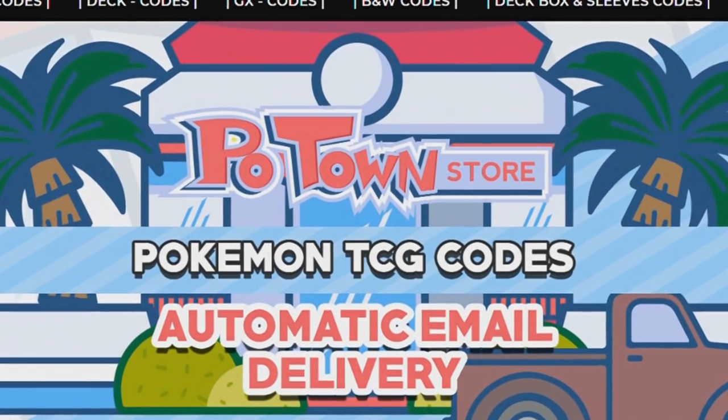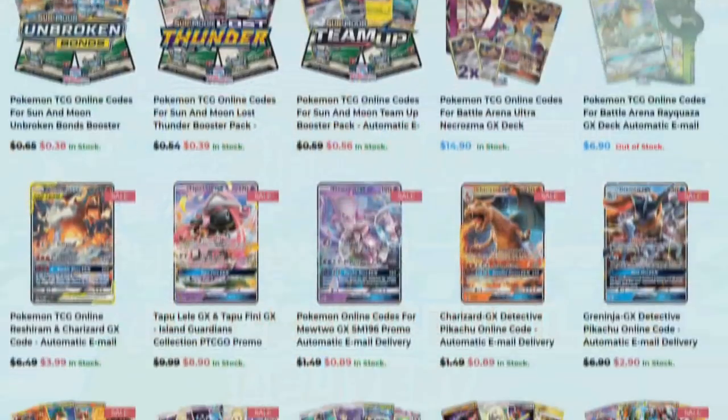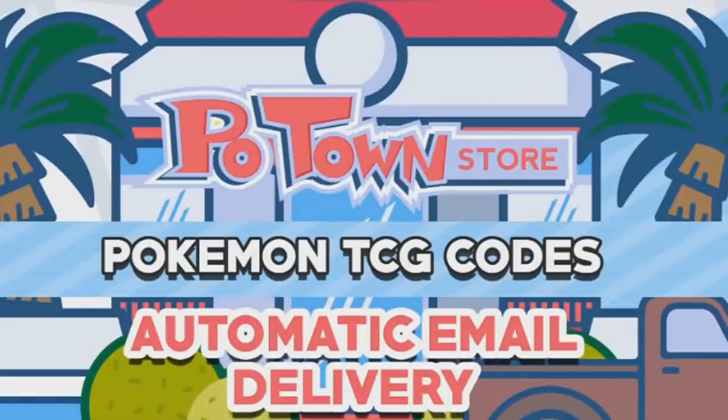This video is sponsored by PotownStore.com, the place for all your Pokemon TCG online needs. They have code cards from a huge variety of sets, so definitely check it out at PotownStore.com. If you use the coupon code ZAPDOISTCG you get 5% off your next order — how cool is that!